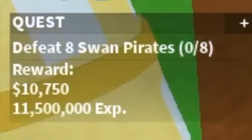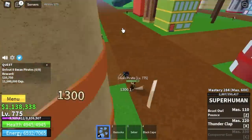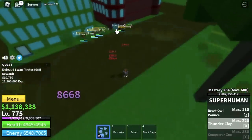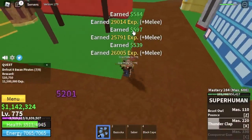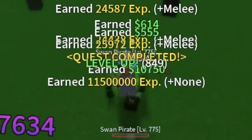Next up guys, the swan pirates. You're gonna defeat 8 here, so you can lure 4 at a time. You're gonna need to do this twice to finish 1 quest. Don't worry guys, they're easy to defeat. Always turn on your observation haki. Goal here is to reach level 850.